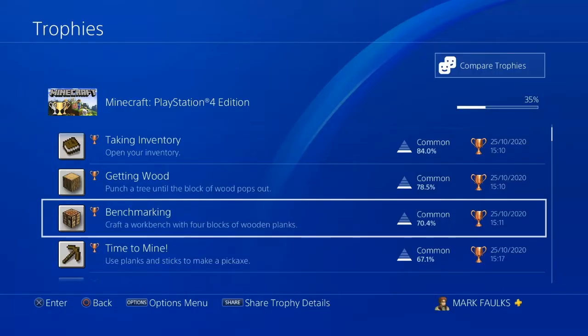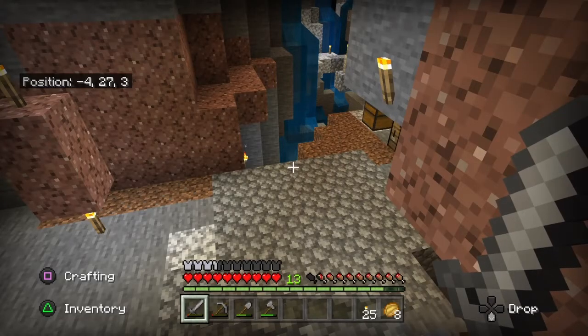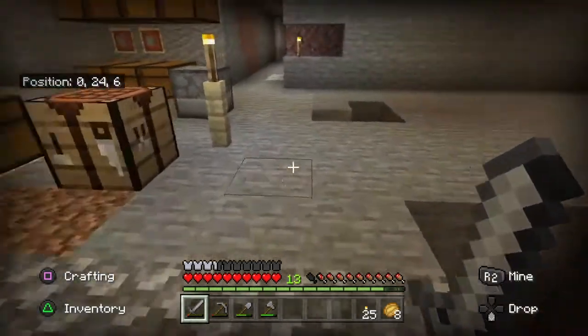Hello, SgtDevilDog here and welcome to another video on Minecraft Trophies. The trophy we are going for today is called The Lie. Less than 9% of people playing Minecraft have earned this trophy. To earn this trophy, bake a cake using wheat, sugar, milk and eggs. This seems pretty easy, so let's get into it.